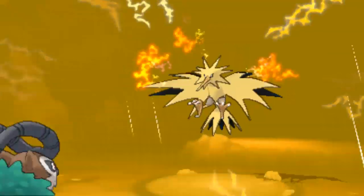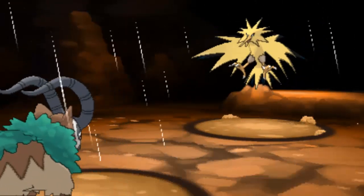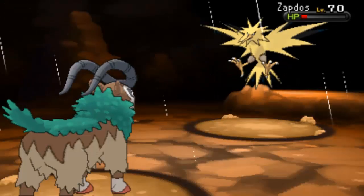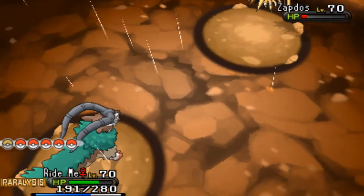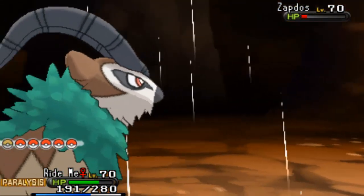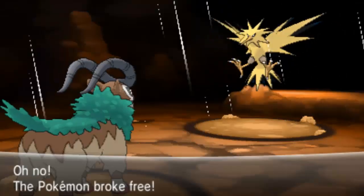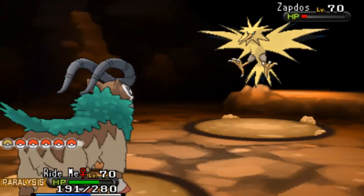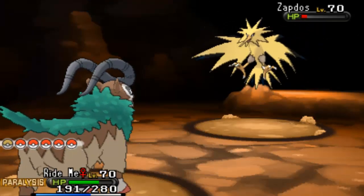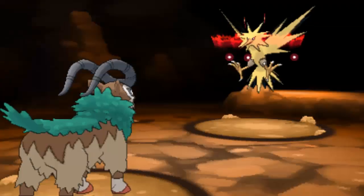It's got Discharge. It's used Agility, Raindance, and Discharge so far. We haven't yet seen a fourth move. Drill Peck would be pretty annoying — that would really hurt. It likes to make it rain inside a cave. Spamming those Raindances.